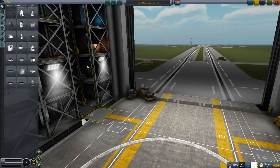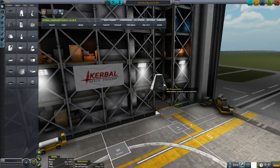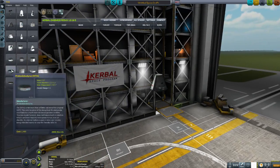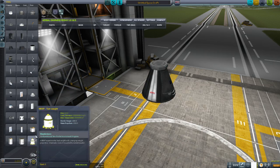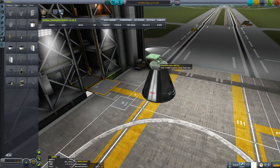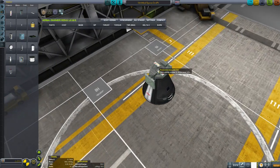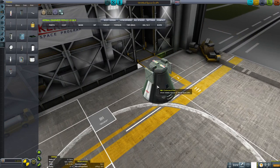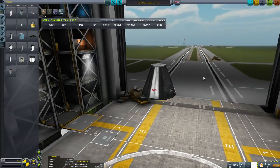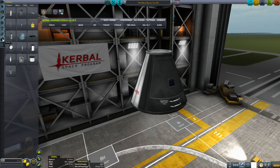The first thing is a payload. A payload is whatever we want to take to space — that might be a capsule, it might be a satellite, it's anything we want to put in orbit. Those things add up to weight. It might be really light or really heavy depending on your mission. Early in the game you want to achieve orbit, and generally you're going to be willing to lift something like the command pod.